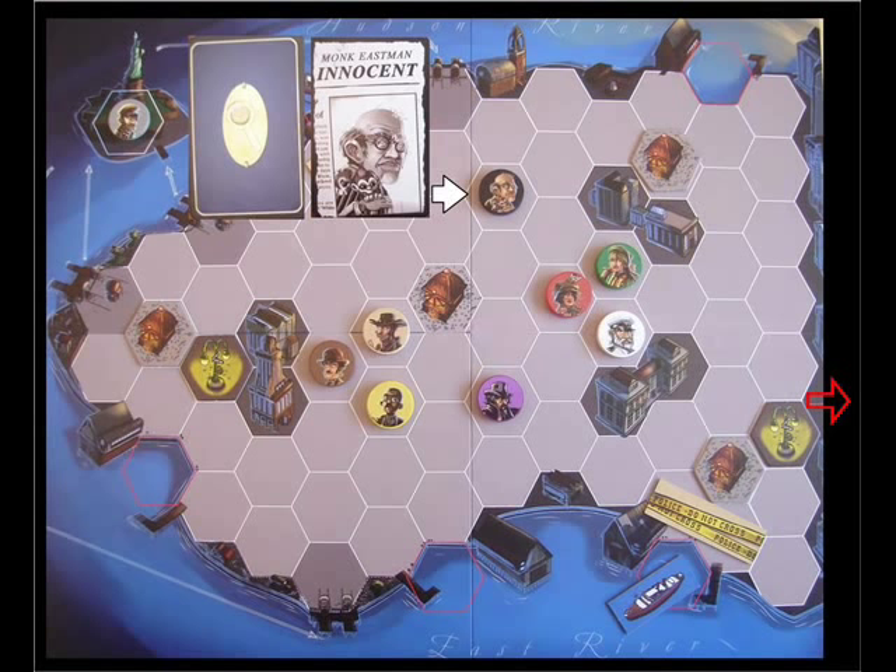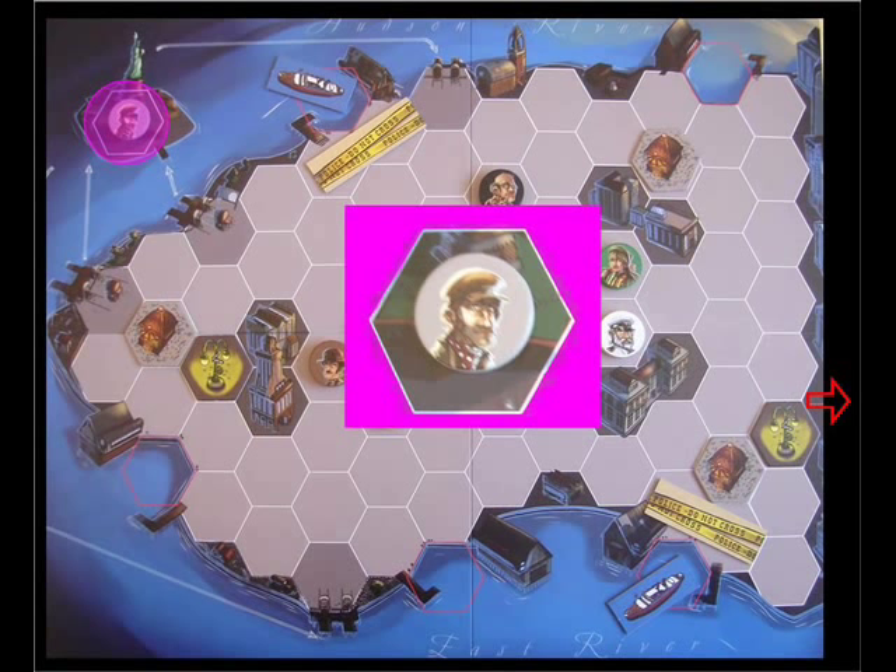Players will be able to, throughout the game, visit an informant who starts on Liberty Island. To get to the informant, a player will make use of the key side spaces. The informant can only be used once per turn. Once used, you turn the informant to his silent side and draw an alibi card — you now know that character is not Mr. Jack. You then place the informant on a valid space anywhere in Manhattan, and he'll become active again the next turn.